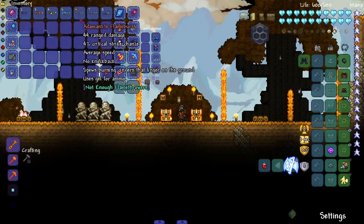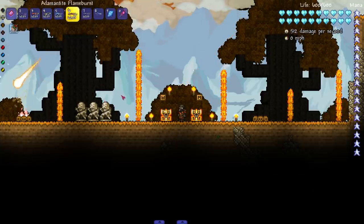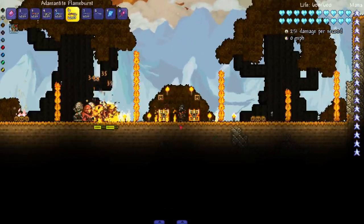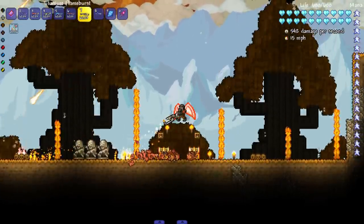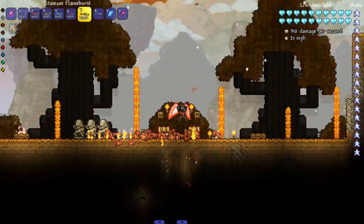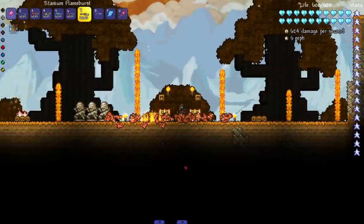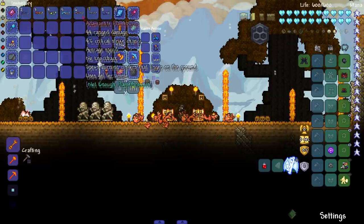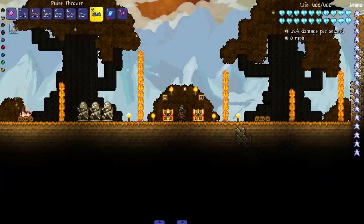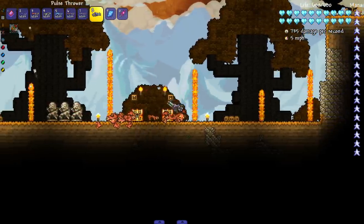Next we have the Adamantite and Titanium Flame Bursts, which spew burning cinders that linger on the ground — similar to the Cocktail Cremator but in hardmode with much more damage. The Titanium version does a little more damage than the Adamantite one. Personally I love getting the 1.2 ores since they do more damage and usually have better armor sets too. Last for this set is the Pulse Thrower, which fires a stream of pulse waves — probably from the Traveling Merchant. A completely different type of flamethrower — love to see it.